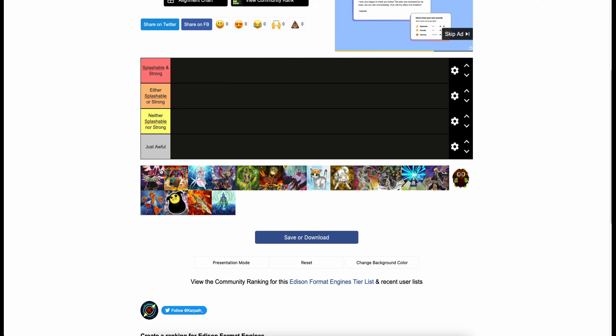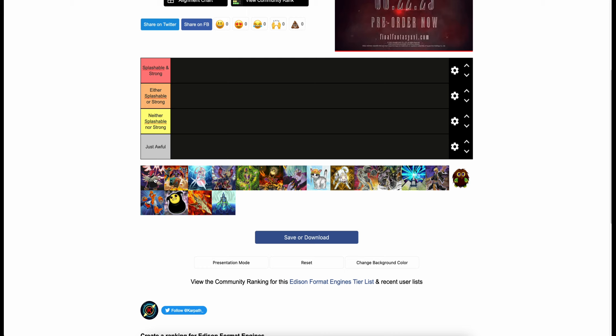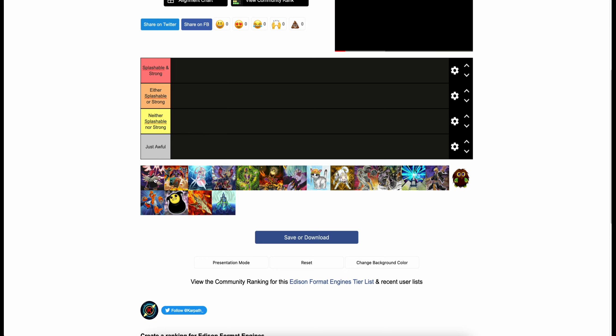We're starting off with Vayu Turbo. This is an example of an engine that I think is extremely strong, but not all that splashable. It barely even made the list — it only just at the end occurred to me that technically you can play this in Vayu Turbo, and also in Blackwing Hybrid, and maybe some crazy Lightsworn thing with it. So the Vayu pieces plus Greffer and Arma make a coherent engine.